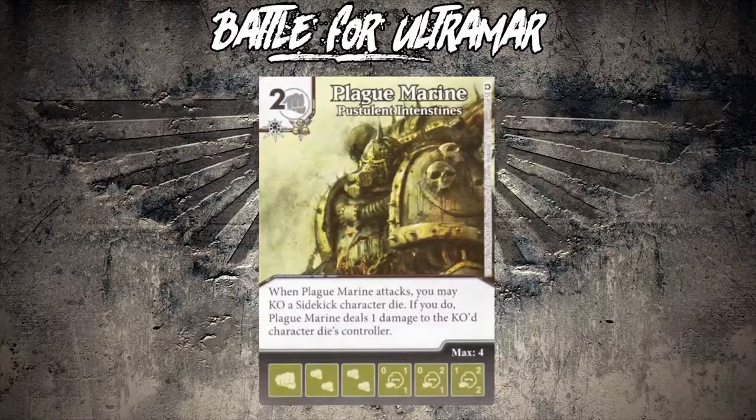Speaking of, let's keep going. When Plague Marine attacks, you may KO a sidekick character die, and if you do, Plague Marine deals one damage to the KO'd character die's controller. It's a may ability so you don't have to trigger it if you don't want to. If your opponent doesn't have sidekicks you just have a standard two drop 2/2, which is pretty bad. But if your opponent does field any sidekick ever, then you have a two drop that deals one damage to your opponent and removes a blocker before blockers are assigned, which is really good.